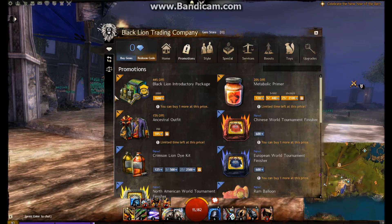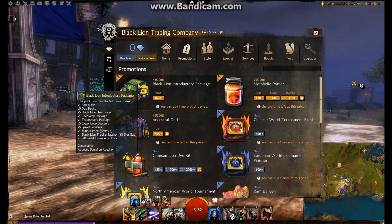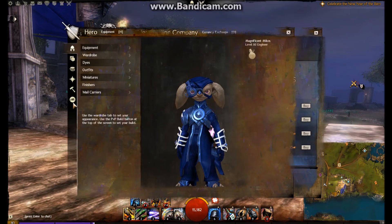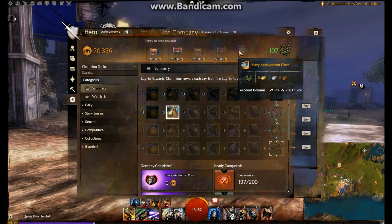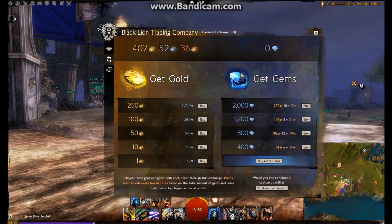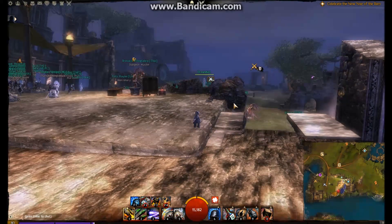Be aware that sometimes ArenaNet gives you freebies for the gem store — you can go in and it doesn't cost you anything. Also, going back to getting gold from gems: if you look at your hero panel, every time you get a heavy achievement chest — that's every 5,000 achievement points — you will get 400 gems. You could convert those 400 gems into about 50 gold. So it's another way of actually getting gold, though it isn't one I would particularly recommend.